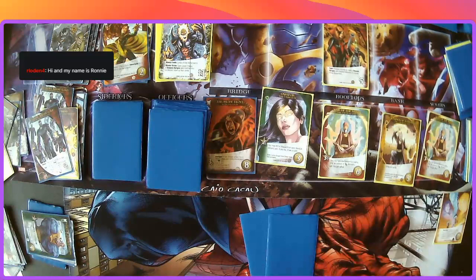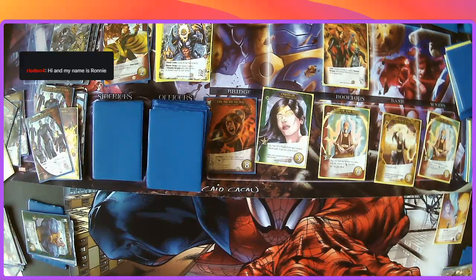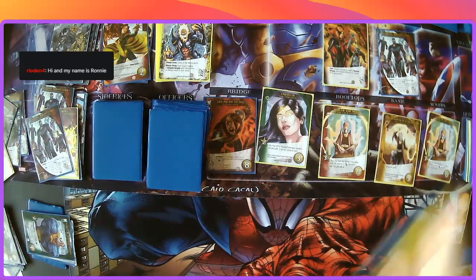The city is getting clear but we need to get Dormammu before he succeeds. We only have one more scheme twist left — and oh well, we know what's coming.